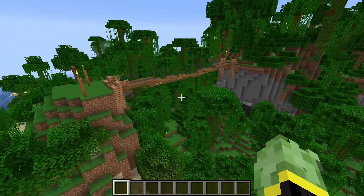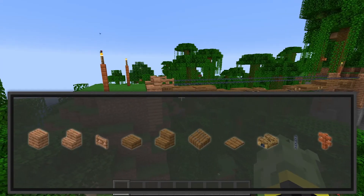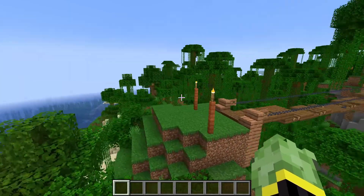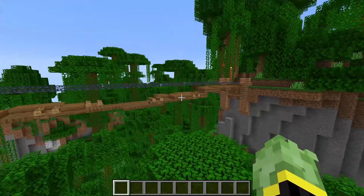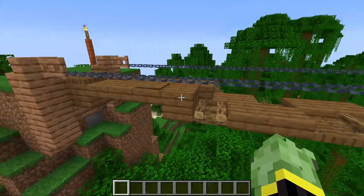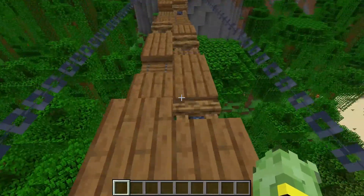In at number one we have a simple but effective rope bridge. You should be seeing on your screen the materials you will need to build this bridge. We want a little bit of a droop in the middle, which is why we are using a lot of slabs, trapdoors, and incorporating some campfires into the mix, as it gives a nice texture for a rope bridge design.